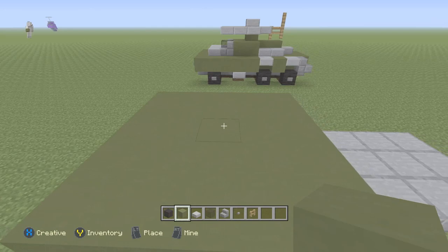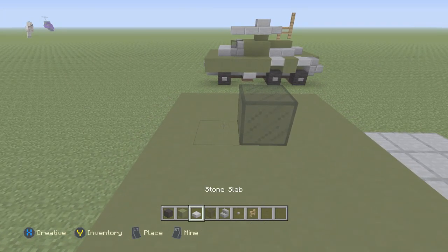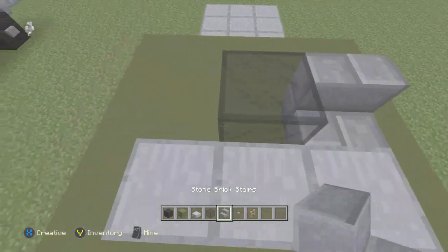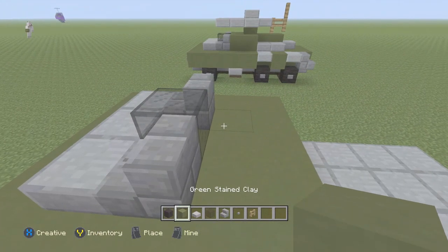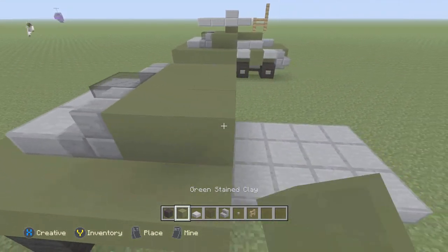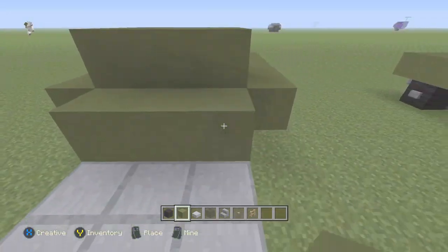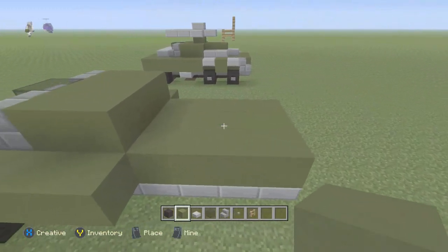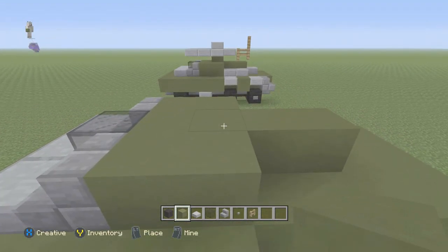Right here I'm going to use the black stained glass. Take the stone slab and place three of them right so. Two stairs like so. Take the clay again and place six of them like so. Now I'm going to take this and fill everything on top like so. And right here add two more. And on top like so.